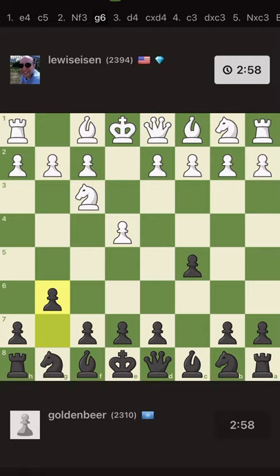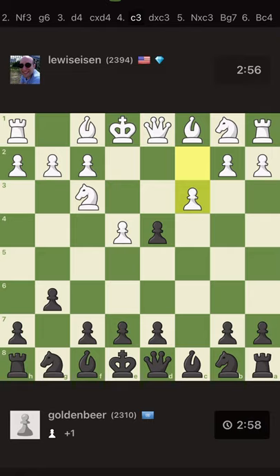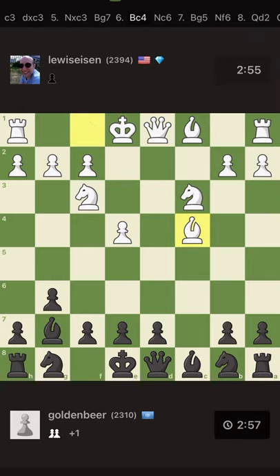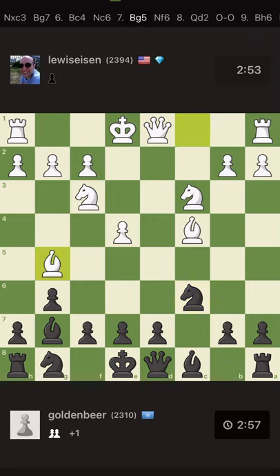I go for the hyper-accelerated dragon, first developing the bishop and then the knights. He plays a strange move - looks like a speed mora or Danish gambit, but not exactly. I continue my hyper-accelerated dragon style, developing the bishop before the knight, preventing the queen or knight from going to the D4 square. My opponent develops his bishop very quickly - it seems he wants to castle queenside.